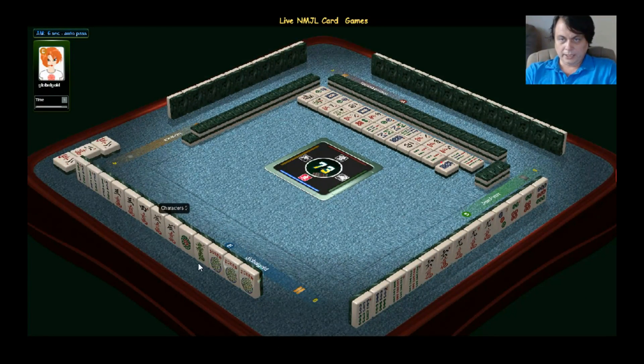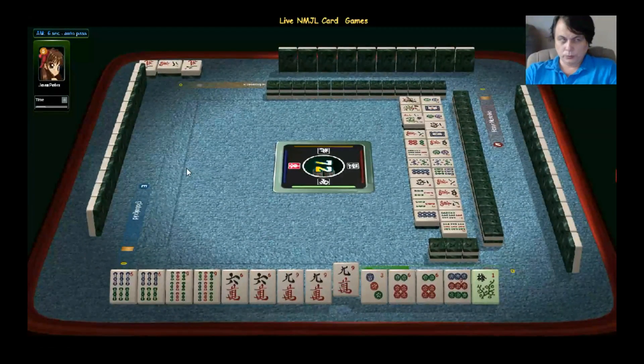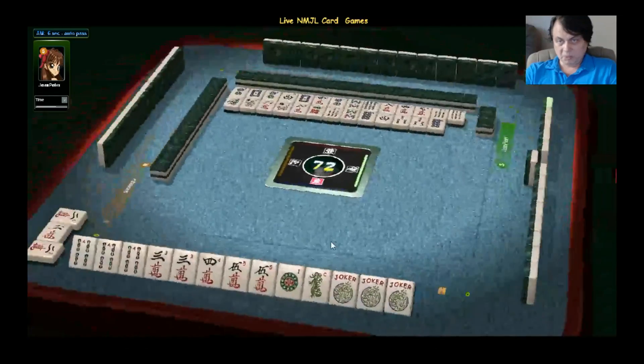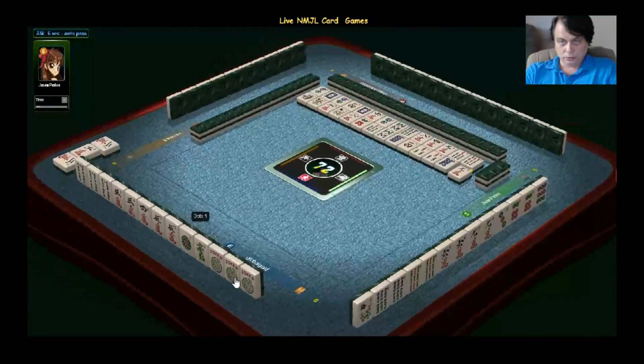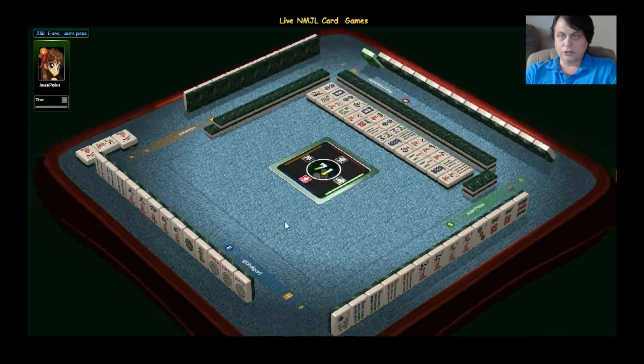Three, four, five. So it is one, two tiles away? Let me check — one, two — yes, two tiles away. That's not bad. She's got three jokers, that helps.